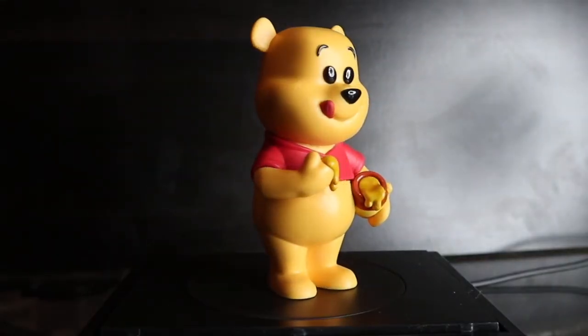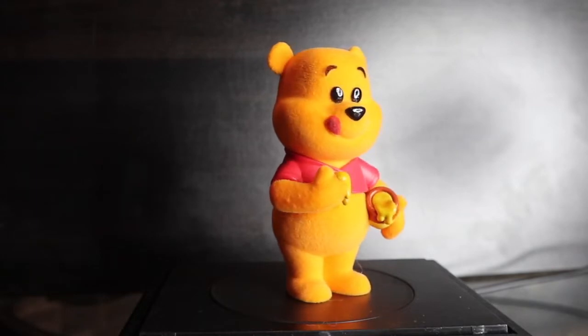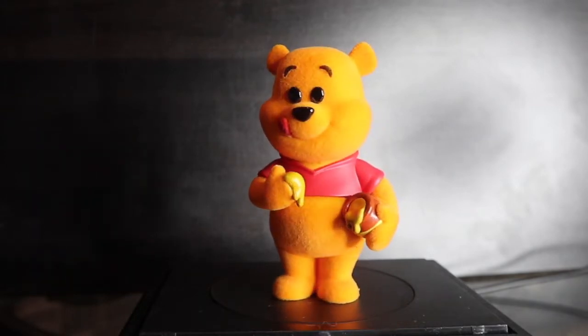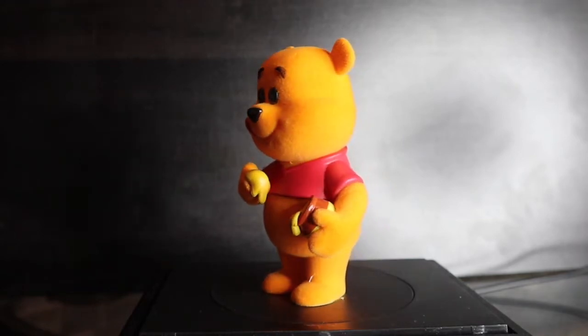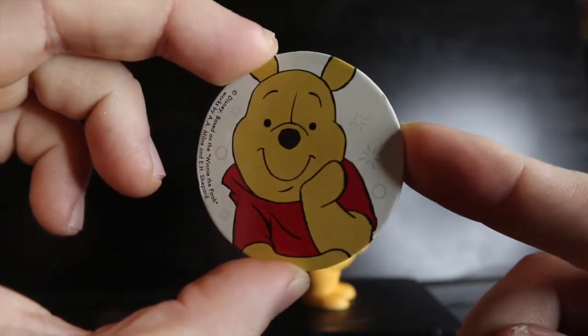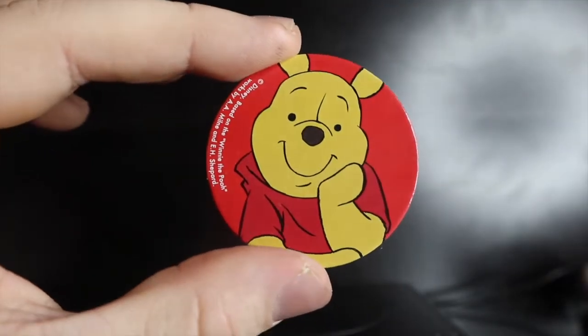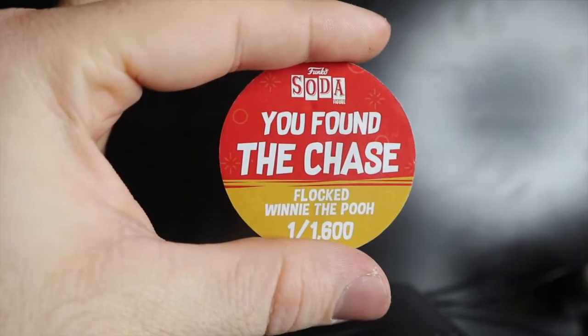Last can for Classic Disney — Winnie the Pooh, Hot Topic exclusive. Not sure if the sticker is on the film wrap inside — shake it up, three, two, one — we got a chase! The common is still pretty cool with a nice color way, but the flocked chase has a darker orangey color which looks gorgeous. Common pog: white background, one out of 8,400. Chase pog: red background, 'You found the chase, flocked Winnie the Pooh,' one in 1,600 pieces.